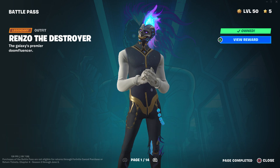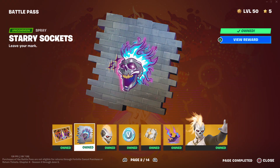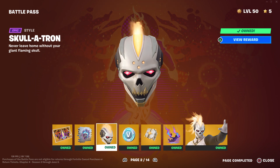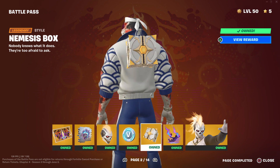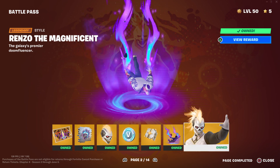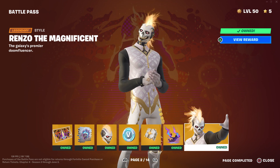It looks pretty cool, I don't like him that much though. Renzo the Magnificent, I think that says. Then we got the Destroyer Socks, Skullytron, 100 V-Bucks, Nimbus Box — but I don't know if that's the same back bling or style, it's probably a style. And we got the Renzo contrail and Renzo the Magnificent right here.